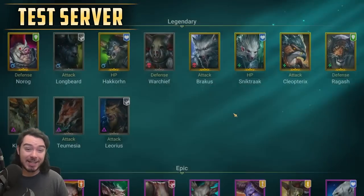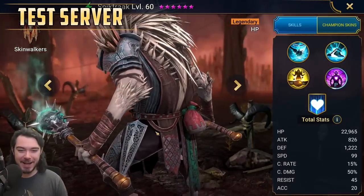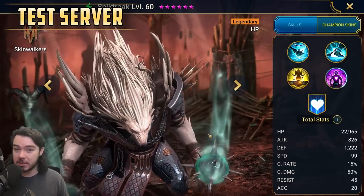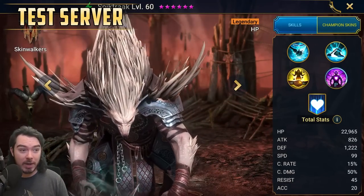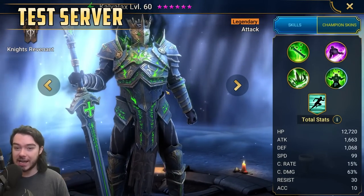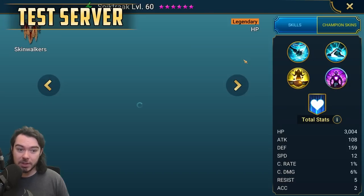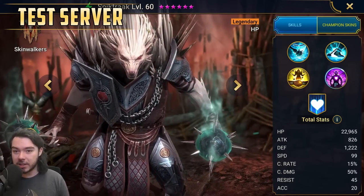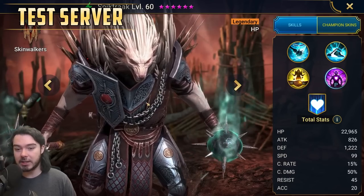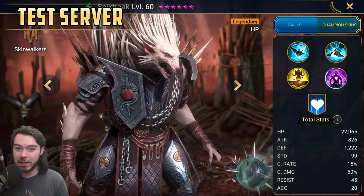Finally, we have a new skinwalker — Sniktrak the Porcupine — and this guy looks absolutely terrifying. He was apparently inspired by a runner-up from a champion design competition Plarium held. The winner was Calvlax, who was made in the game. The runner-up, who came third place, designed a champion that looks somewhat like Sniktrak, and the raid team were inspired by that design. They're also giving a free Sniktrak to the player who designed it.